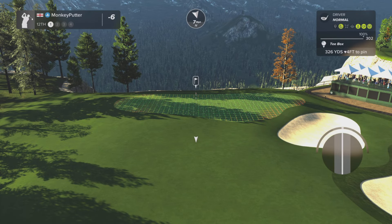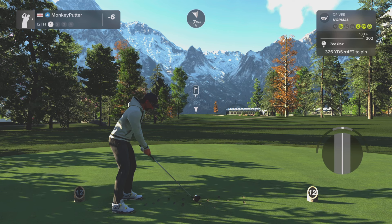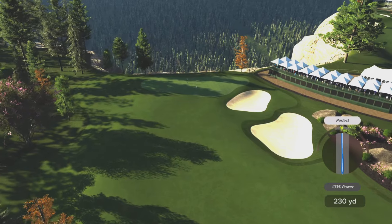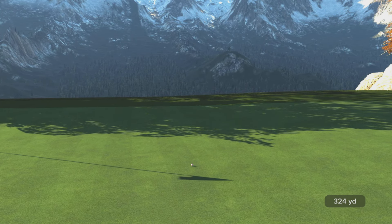Twelfth hole — risk-reward hole here, 326. It's into the wind though, so I probably won't be able to reach anyway. But if the wind was behind, I'd be worried about going over the back of the green. I've given it 103%, which it's going to need. Big bounce forward — oh, it's made it! That's a great drive. I'm pleased with that one. Eagle putt coming up.